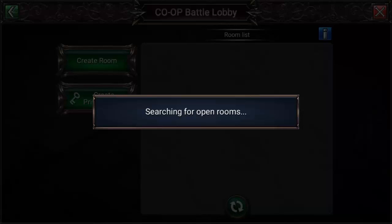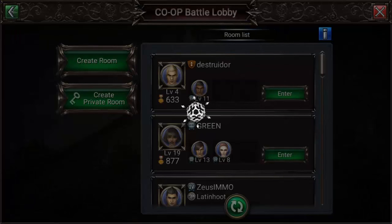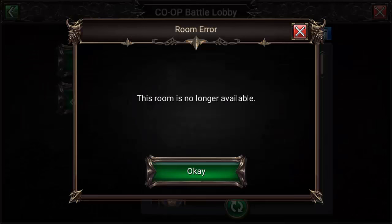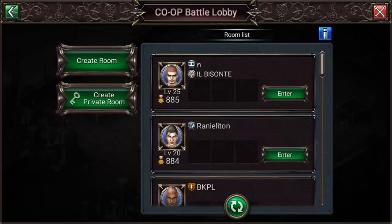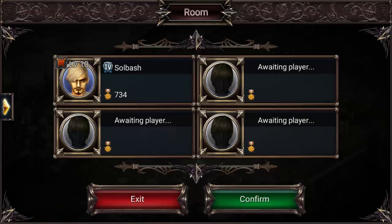My favorite part of this game is the battle mode — one through four players. You can take three of your friends into a match against somebody else. I'm going to randomly select a room. These are rooms people have already created and it just refreshes until it finds one that's not full. No longer available... let's try this one. No longer available. The first time we tried this a few minutes ago a level 10 person decided to fight a level 27 which was pretty bad — everybody died almost instantly.